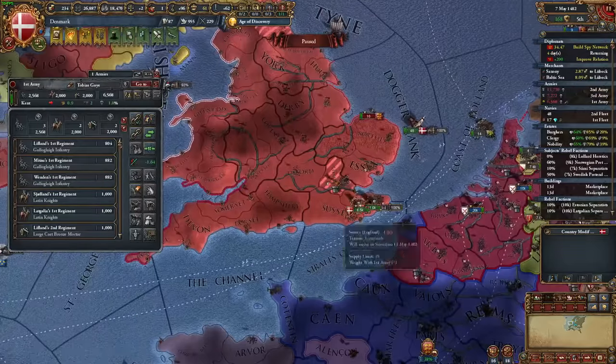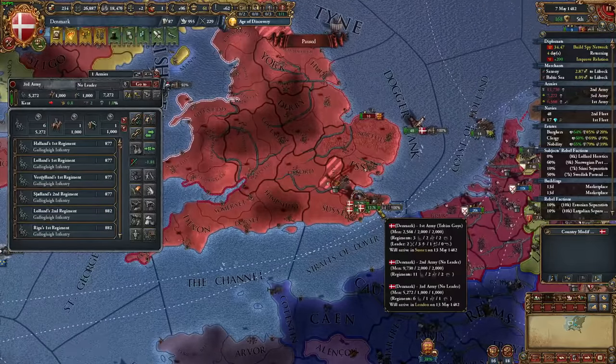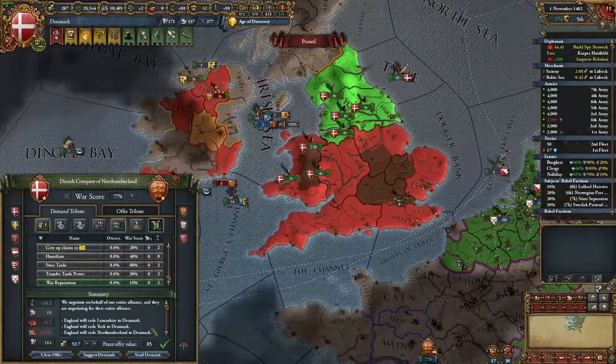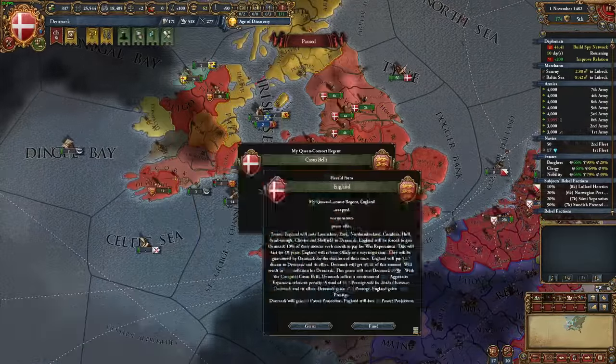I'm taking all my claims and liberating Offaly, who I'm going to take as a vassal to rule Ireland for me. With that, I've got myself a little Danelaw going, and I definitely could have gotten this done earlier, but this playthrough was a first attempt with no tests.